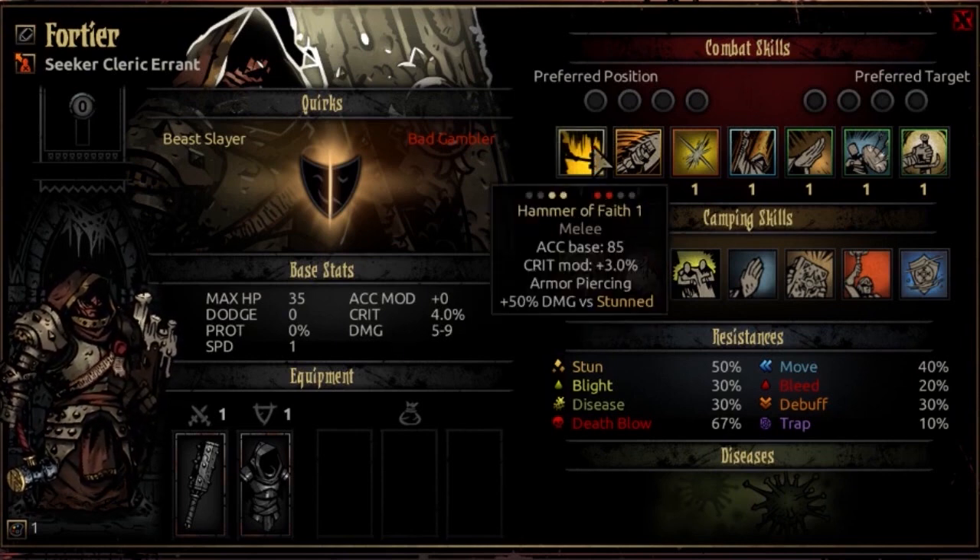Let's go straight into his combat skills. The first one is Hammer of Faith. It's usable for rank 1 or 2 and can target rank 1 or 2 enemies. It's a melee attack with an accuracy base of 85, does full damage, and has a crit mod of plus 3%. It also has armor piercing and does an additional 50% damage against stunned opponents. The armor piercing is really useful when dealing with high-prot enemies or in the Weald specifically, and the bonus damage against stunned creatures brings a lot of synergy into the mix.